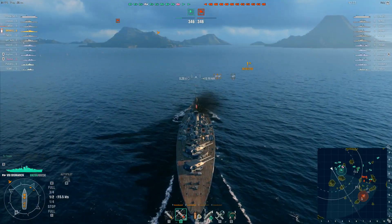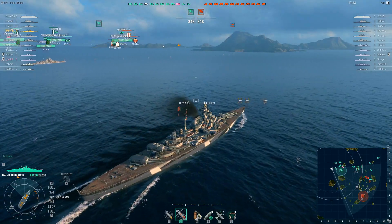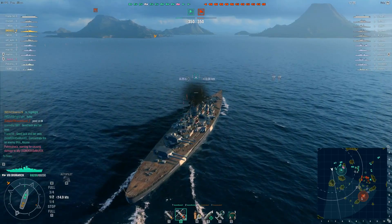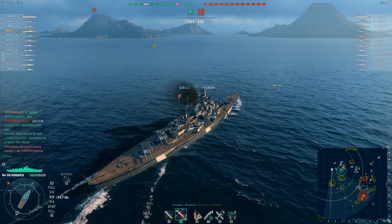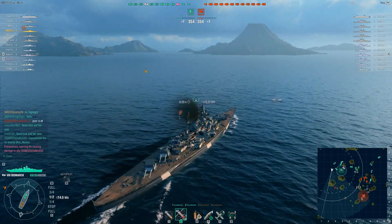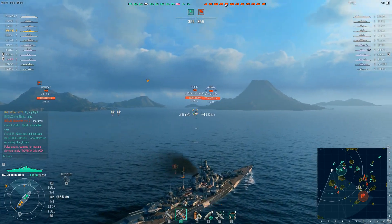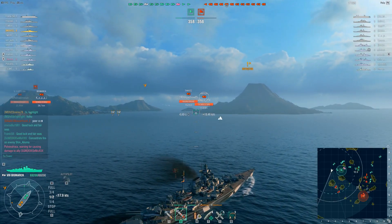Otherwise, not a lot is happening to start the game off — we're about two and a half minutes in. Destroyers have gone into the tight little islands and are trying to do things, but it looks like that enemy CV has dropped on them. Hopefully, unlike yesterday's game where that Z-23 got destroyed, both these guys get out alive. There is the first spotted enemy — a Hipper sailing straight into the middle of this trio of islands, which is good news for Echerno.